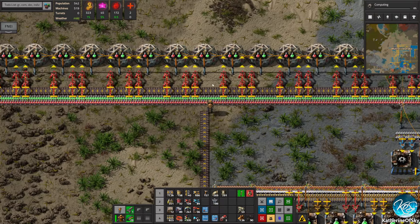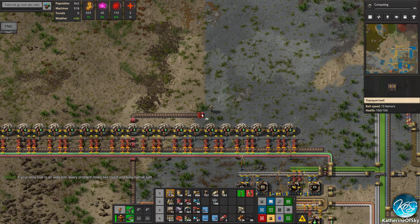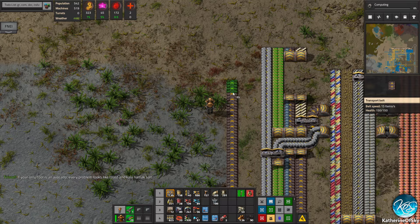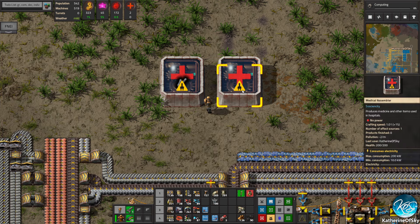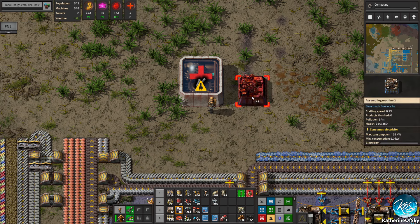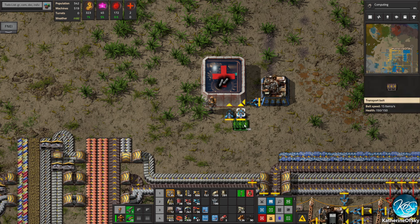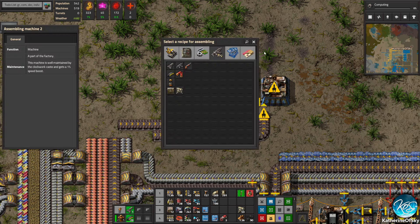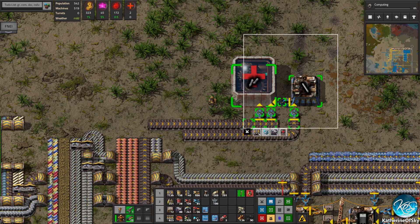Look at those bots trying to outrace each other putting belts down — I like it! Okay so we need copper cable, iron sticks, circuit sticks — we'll get sticks coming in here. Iron is going to come in here, you make iron sticks. And you also need copper cable and circuits — oh my god, I forgot about the cable.